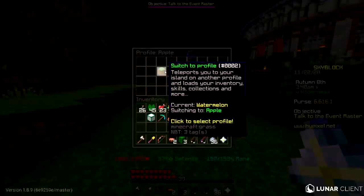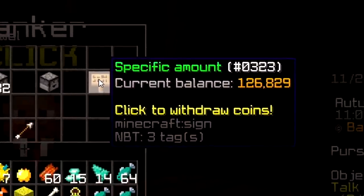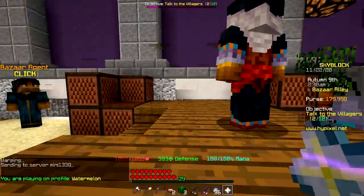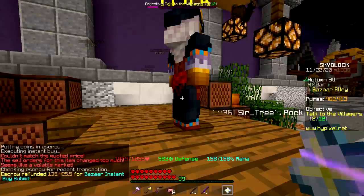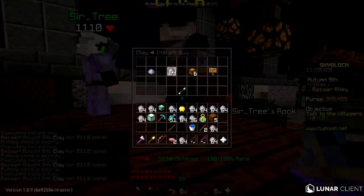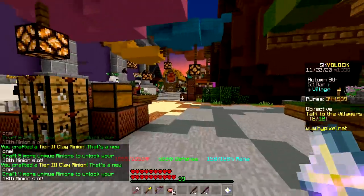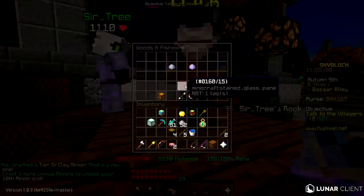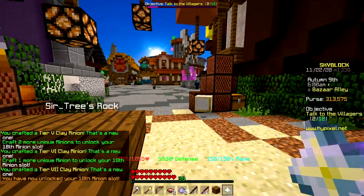Now I can go lose some money on dragons - not my money though. Spoiler alert: we got absolutely nothing from those dragons. I have 126k. Thank god the Diana event is coming back - I can make so much money with treasure hunting again. Fishing minion level four - how much is an enchanted fish? 135k - I'm doing it. I guess I'll do a buy order. Then I need to buy some clay - it's only 219 per stack so I can buy as much as I want.